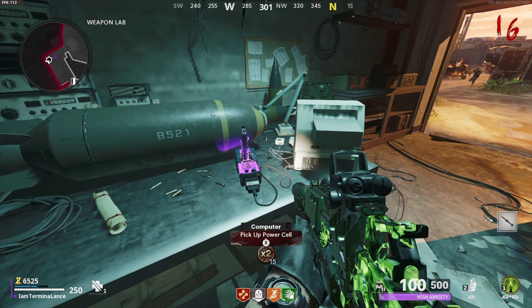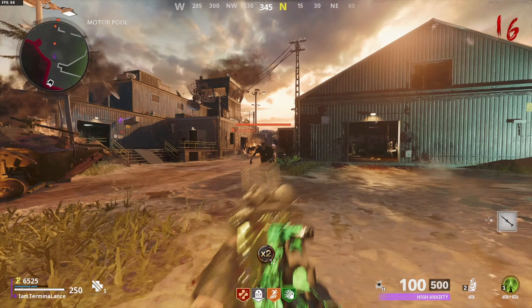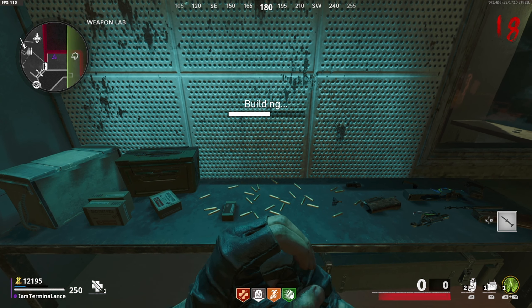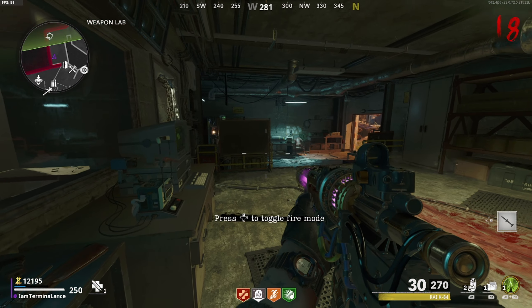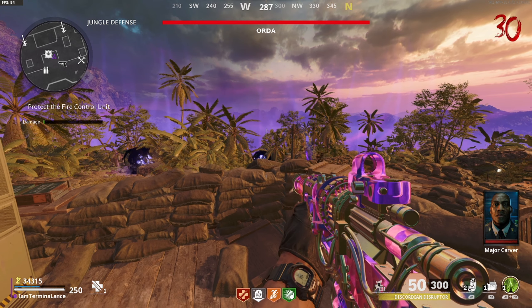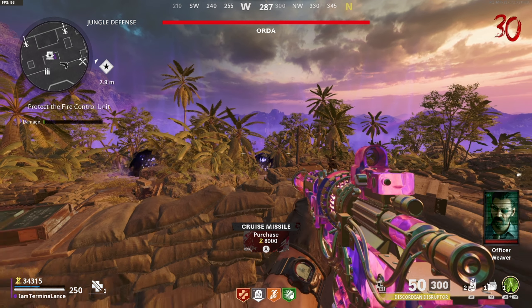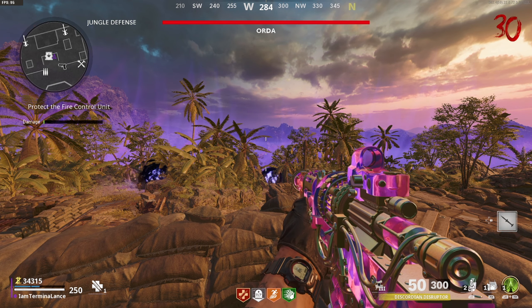Around round 15, you're going to get a mechanical zombie with a blaster in its hand. If it doesn't appear or doesn't drop the piece on round 15, you'll have to wait until the next round to collect the power cell. The power cell is essentially the clip for the wonder weapon. Once you've collected all four pieces, take the power cell and charge it for about two rounds. For me it was charged by around round 18.